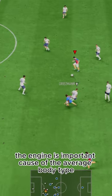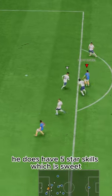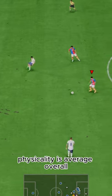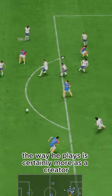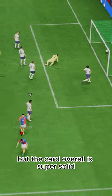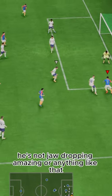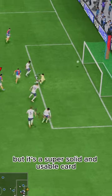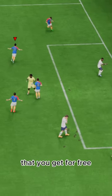Dribbling-wise, the Engine chem style is important because of the average body type. He does have 5-star skills, which is sweet. Physicality is average. Overall, the way he plays is certainly more as a creator in terms of AI movement. But the card overall is super solid — he's not jaw-dropping amazing or anything like that, but it's a super solid and usable card that you get for free.